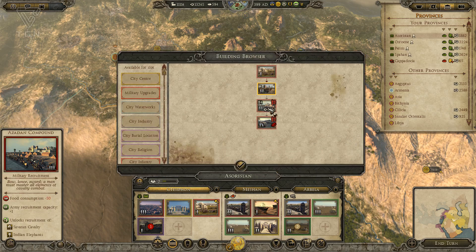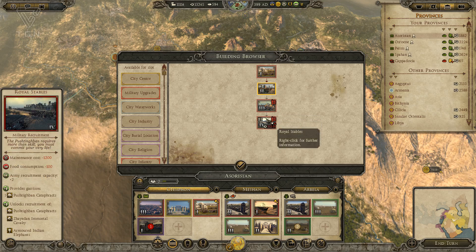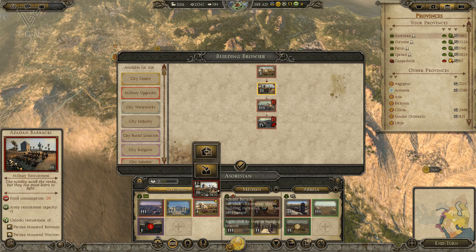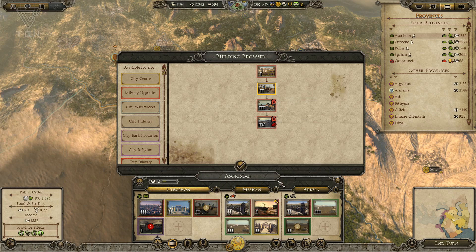As done — barracks. Let's see what we get here. Svaran cavalry and Indian elephants. That's cool. And we can eventually get cataphracts and immortal cavalry out of this line — we have to have iron and do some research, but that's kind of cool. Let's go ahead and do that. Getting elephants might be fun.